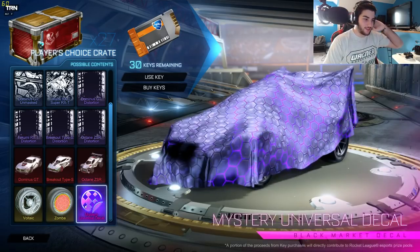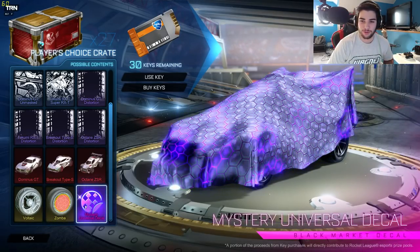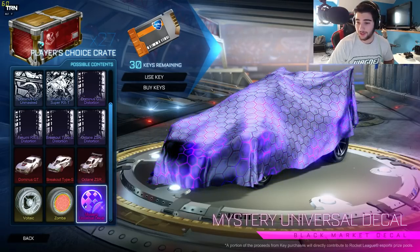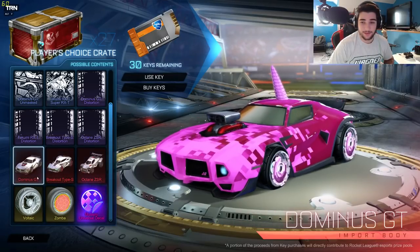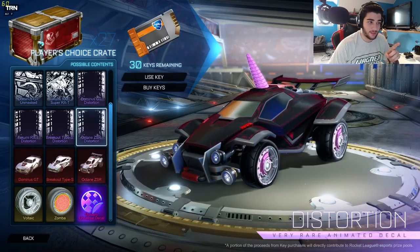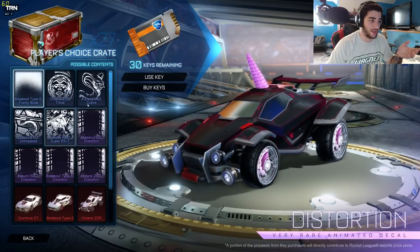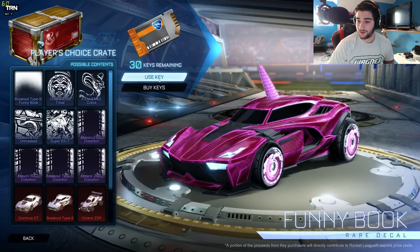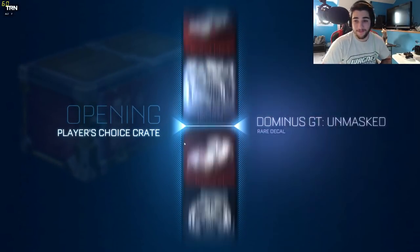There's zombie wheels in here and the Universal Mystery Decal, which I'm pretty sure is just normal decals that you can get from every crate, but I'm not too sure. The imports are the Octane, the Breakout, and the Dominus GT, which is very good for trading up. We have 27 crates and my mic is getting close to peaking, sorry about that.